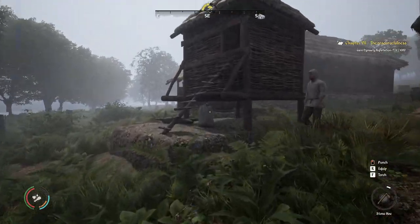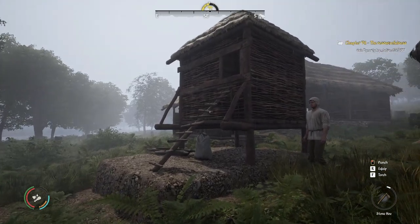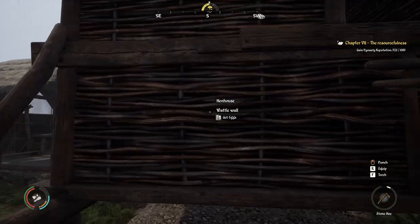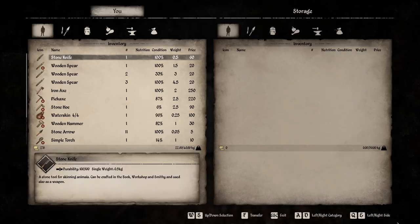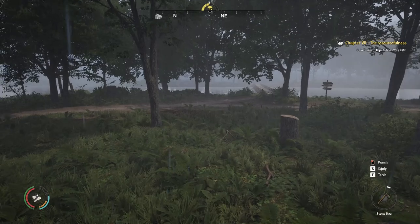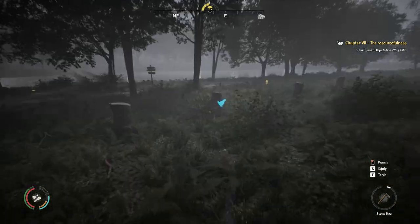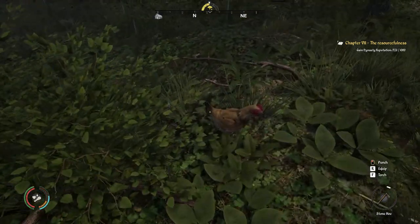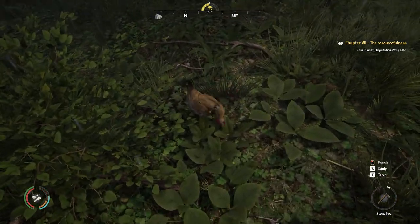Animal houses: there are a range of animal houses in the game, one for each animal type you can obtain, and you can't purchase animals of that type if you don't have a house ready for them. The job associated with these houses is animal husbandry, involving looking after and breeding your animal flock or herd. To feed your animals, you need to make animal feed, which is created in the barn.